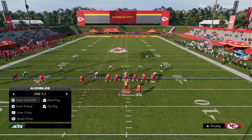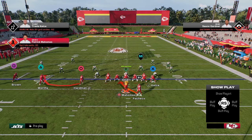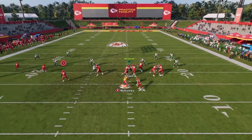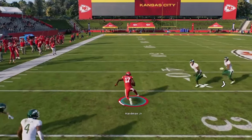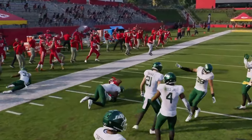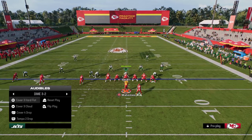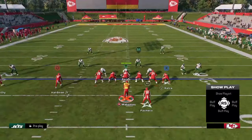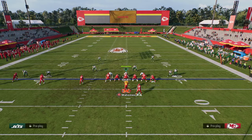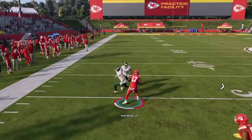The reason this bubble is so good is because if you're in a zone coverage — it doesn't really matter what zone coverage it is — this bubble screen is going to be open the majority of the time. With one juke or one spin, you're going to be in a really good position to get a lot of yardage. This is really good for any kind of zone blitz. If you're playing someone running the double mug defense and they don't have it manned up, this bubble screen is going to be really effective. It's just really good against zone.